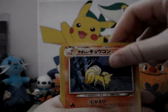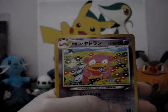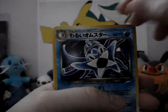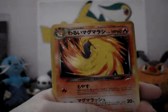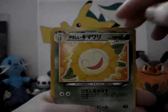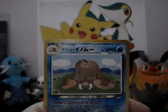Full picks: Ninetales, Venonat, Psyduck, Growlithe, Machop, Slowbro, Dewgong, Hitmonlee, Chansey, Omastar, Omastar, Dratini, Cyndaquil, Quilava, Flaaffy, Sunflora — Sunflora, Unown C, Unown L, Pineco, Piloswine.